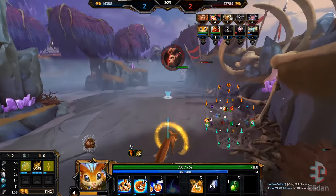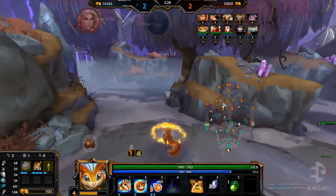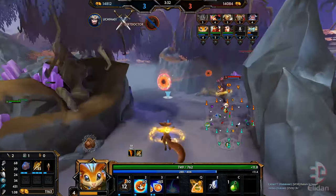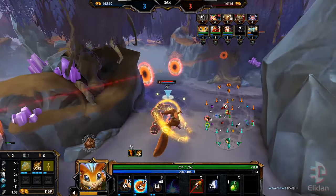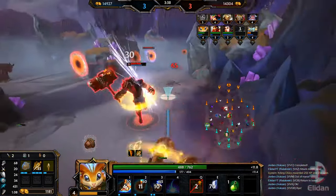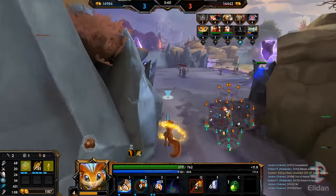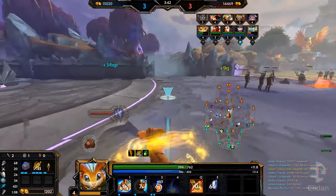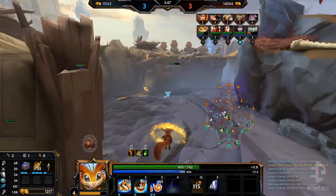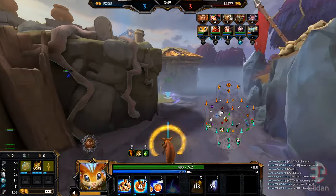This red buff might be available, I'm not really sure. Oh hello Thor — we need to harass Thor so he won't be able to steal, but Vulcan decides not to go for it, so that's unfortunate. We just wasted a bunch of time here. I might be in danger — I need to blink out. They have a ward here, that means we cannot walk in.